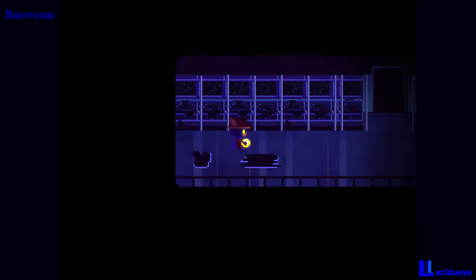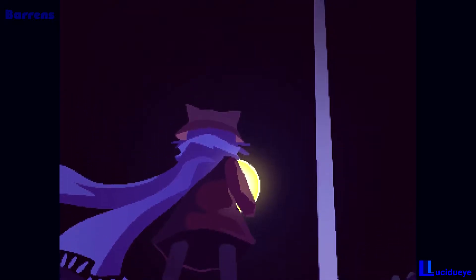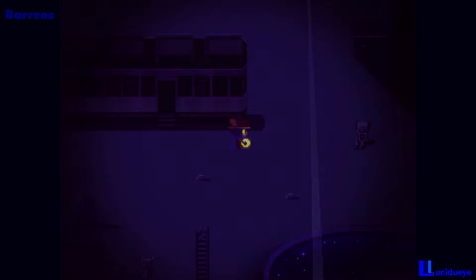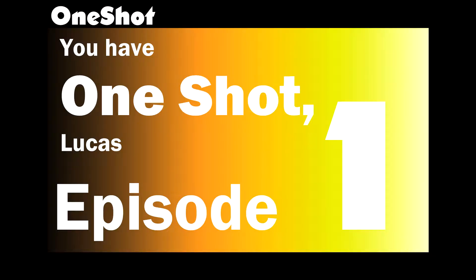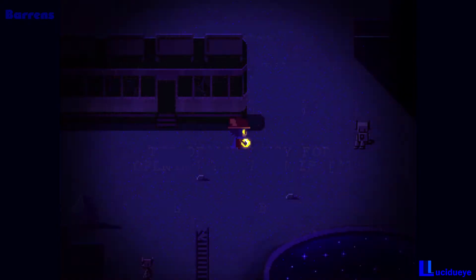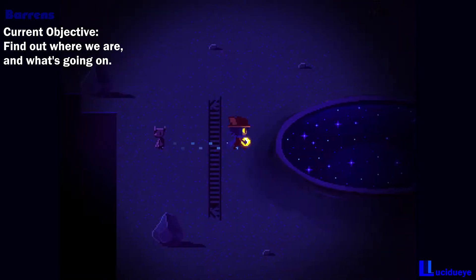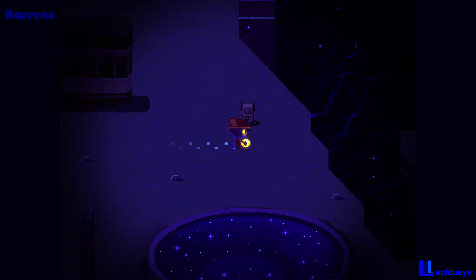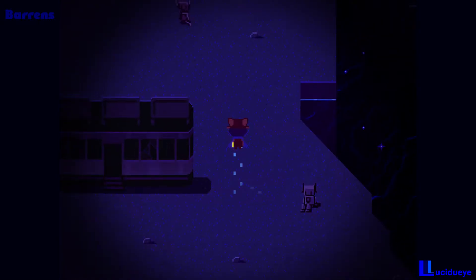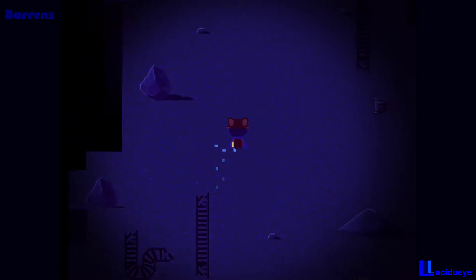And then we're suddenly in a factory - wouldn't you know it. What's left of a computer terminal. It's now telling us we can do fast travel, and the fact that it can't be used indoors. Those pools really do look sparkly. A robot no longer has power - lots and lots of dead robots. What a shame.